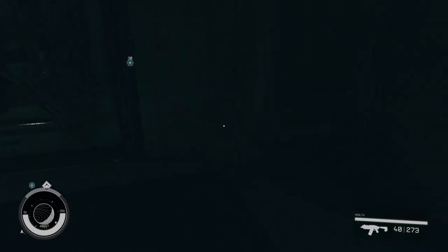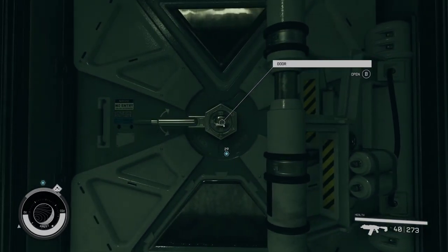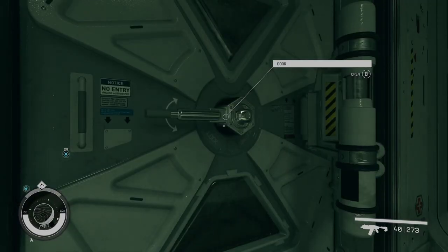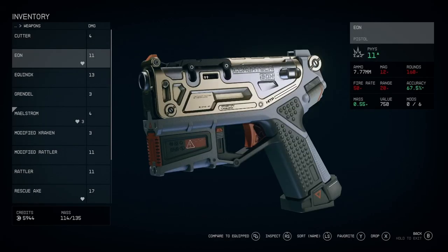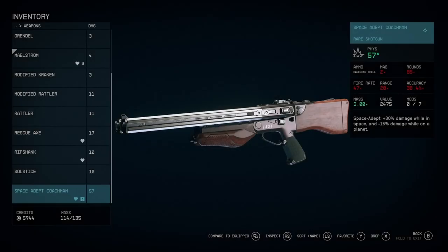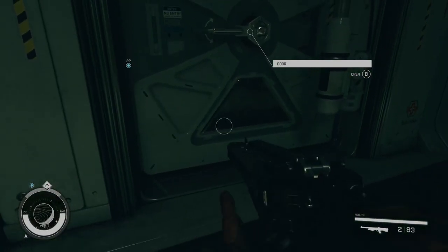I realized there are more med items beyond just med packs — there's special light stuff. So maybe we'll need those in case we get some specific injuries. I want to equip the shotgun. I also found out that you can mark items as favorites, and once you do, you can select a place for them on a quick slot. That's quite nice.